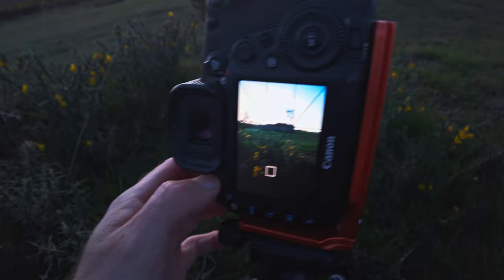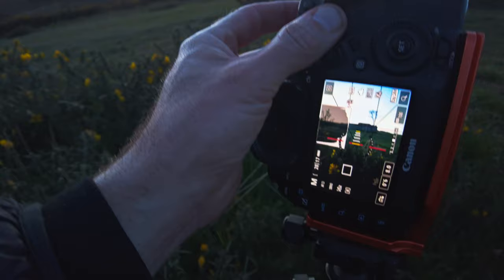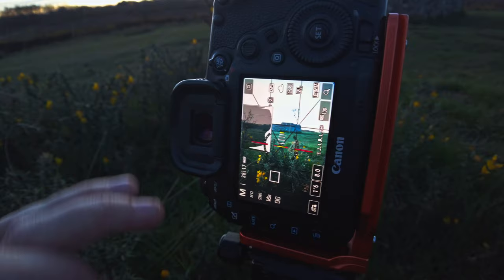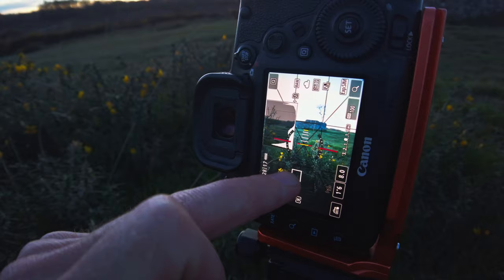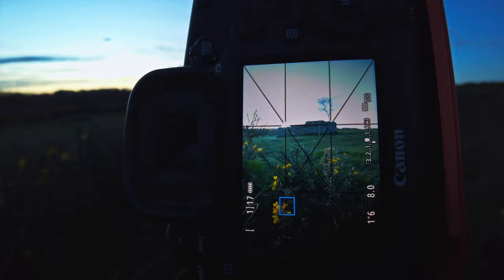Then basically you blend them together in post, which I'll talk you through in a little while. Looking at my histogram, I'm going to struggle with dynamic range on this camera, so I'll also take an exposure for that sky. What I'm going to do is expose ignoring the clipping in the highlights — expose for my foreground and midground, my main subjects. So taking the first shot, focusing on the foreground — take that picture.